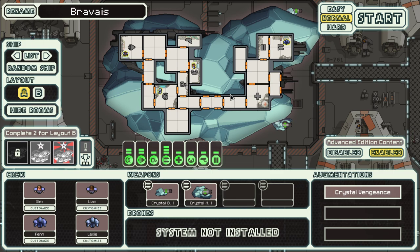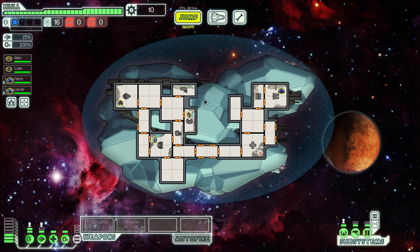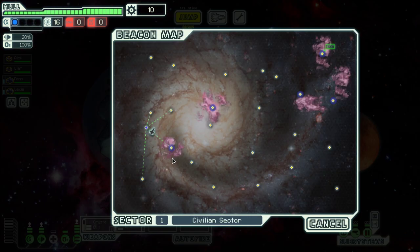Hello boys and girls, my name is Alcestee and welcome back to season 14 of my FTL series. Today we are in the Crystal Cruiser, which is the last of the eight cruisers that we have not yet completed. And it comes with two unique crystal weapons, which are quite good as startup weapons.